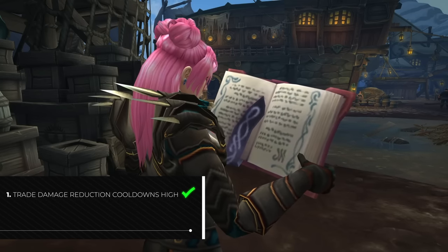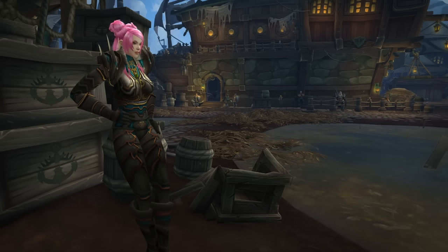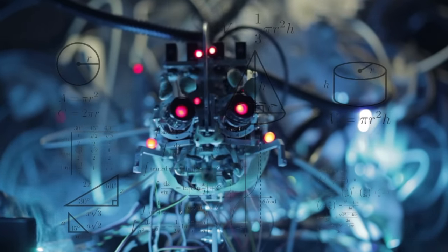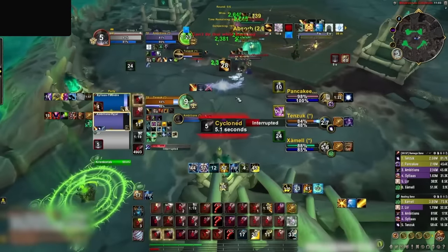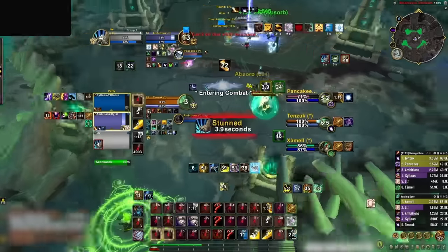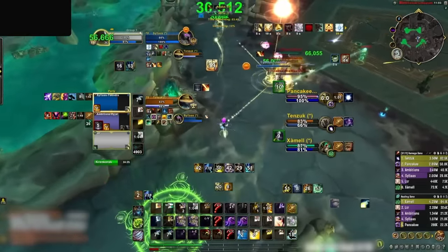So we have part one: trade damage reduction cooldowns high. But what about the second part — do not waste them. By studying rank 1 players, AI learned to check for a few things before popping defenses. The first check was to see if the enemy team was popping CDs, and then it learned to check whether or not their healer was currently in CC. If both of these are true, the AI will calculate incoming damage and press damage reduction cooldowns high on HP. By using damage reduction defensives, it flattens out the damage spikes that happen during burst windows. The damage increase from something like Avenging Wrath or Crusade can be scary to deal with — that's why disc priests were very strong at the end of season 1, since they could just press Pain Suppression to slow down the flow of damage.